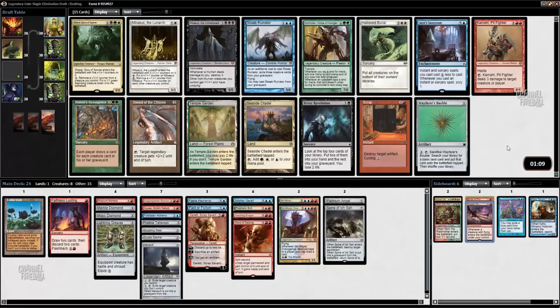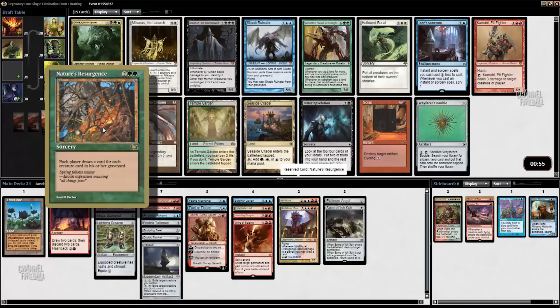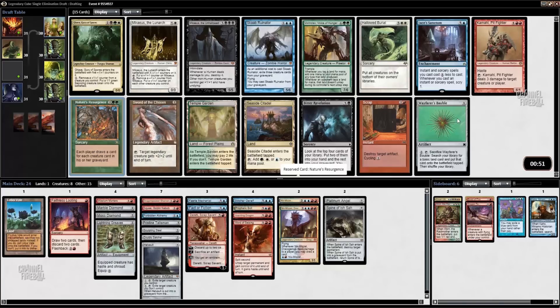What do we got in pack three? We have Wayfarer's Bauble, which is actually excellent — it's fixing and ramp, which is pretty much exactly what we want. I would be surprised if that's not the card we take. I don't know what this card does, although I love the art — that's awesome. I think we're just in on this, seems good. Scrap is also a card I wouldn't mind having, mostly because it's really good against us.